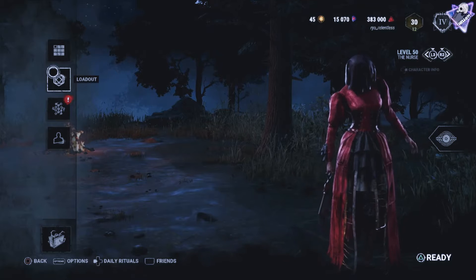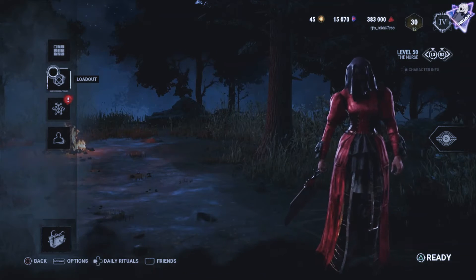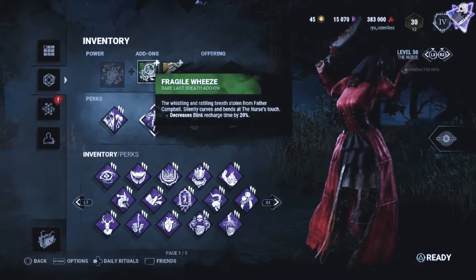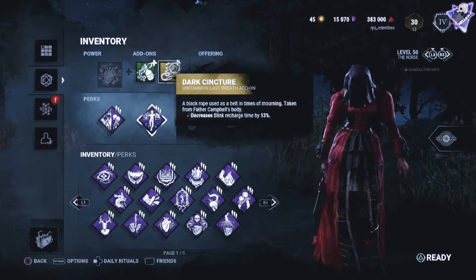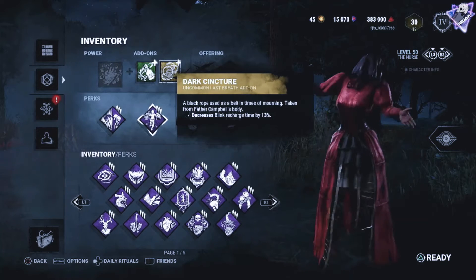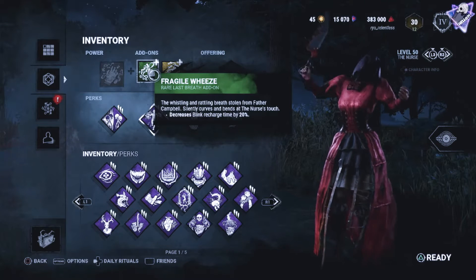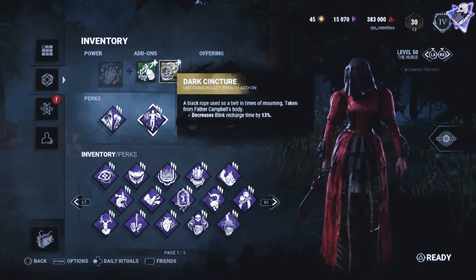Here's the last match I had on the 7th day of practicing blinks and blocks. Let's go over the sweaty build I needed as a baby nurse. Double recharge add-ons are a lifesaver. This is my biggest advice to any starting Nurse players out there — please bring the double recharge add-ons. That will definitely help you get your blinks back faster.